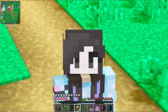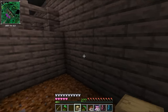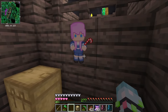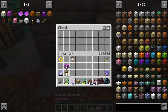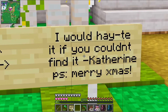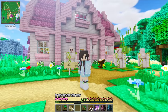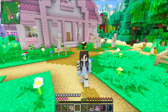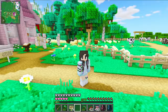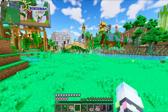Next up we have Lizzie and I have the perfect plan - we're gonna go over to her haunted stables and put a chest right back here. This is what Lizzie's drawing looks like, so let's put that in the chest. I'm leaving a sign that says 'I would hate it if you couldn't find it' because hay is for horses and the horses are in the stables. I actually don't think there are any hay bales around the dead horses, but hopefully she understands the pun.